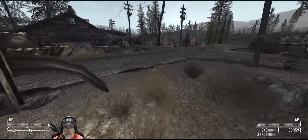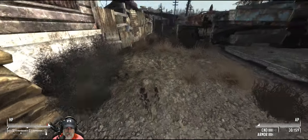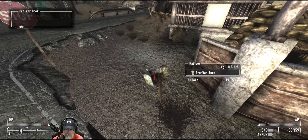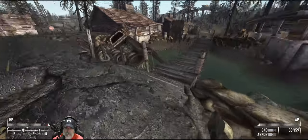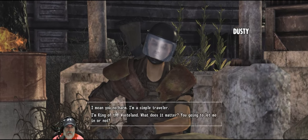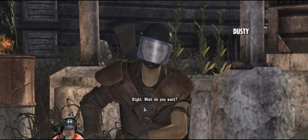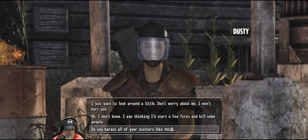Let's go see what's up with these guys, after I finish looting outside of their place, which I think I mostly have. Take the antiseptic. 'Hey, who are you?' I mean you no harm, I'm a simple traveler. 'Are you going to let me in or not?' Let's not be mean. 'What do you want?' I just want to look around a little, don't worry about me, I won't hurt you.